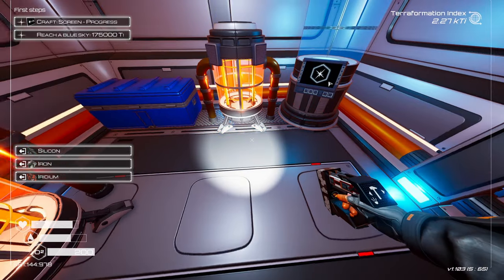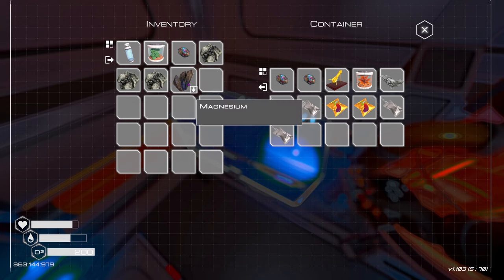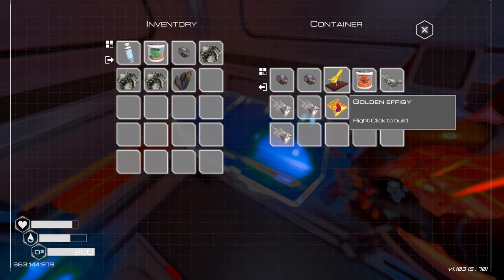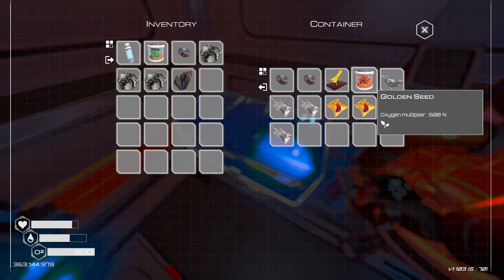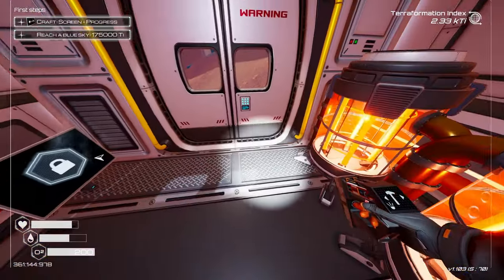There we go — generate a lot of heat up in here. This is probably the hottest room on the planet. What do we have in here? Eggplant seeds — still need a food grower. Right-click to build a golden effigy — I'm not quite sure what to do with that, so I'm just not going to mess with it.